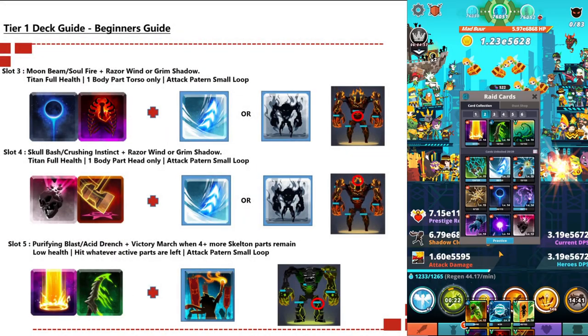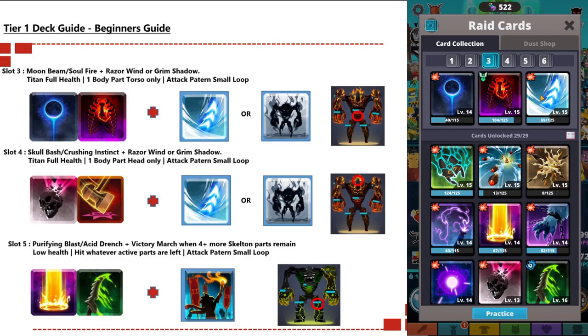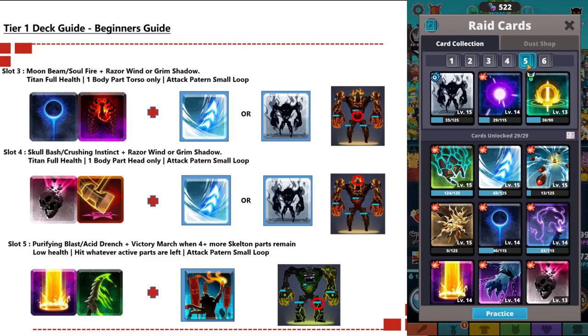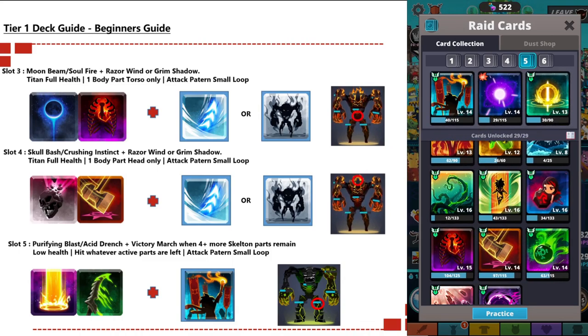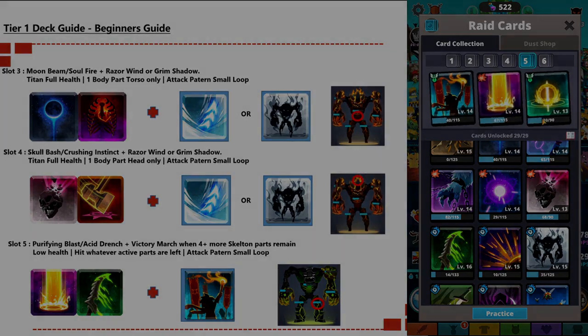Slot three for torso only uses Moonbeam and Soul Fire, then swap in Razor Wind or Grim Shadow depending on availability. For the head, use Skull Bash and Crushing Instinct, again swapping in Razor Wind or Grim Shadow. Lastly, for slot five - if the titan is at low health and there are many exposed body parts, you can finish it off with Purifying Blast, Acid Drench, and Victory March. You normally do this when there are four or more skeletal parts exposed.